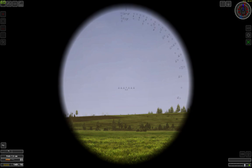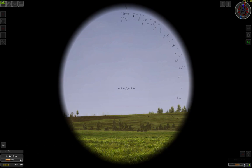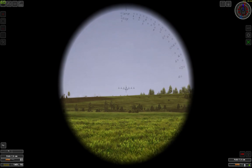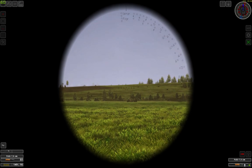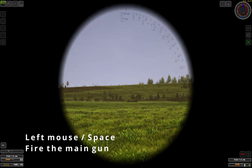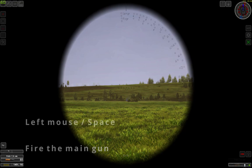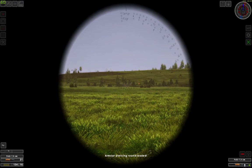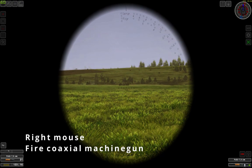Once you have selected the grenade you want to use, you press R, like reload, and your loader will slam a shell into the breech. Now the tank is ready to fire, which you can do by clicking the mouse or hitting Spacebar. You can use the machine gun by pressing the right mouse button.